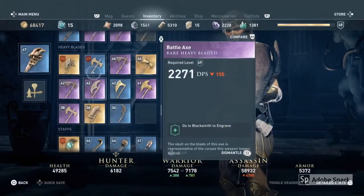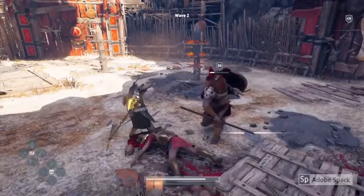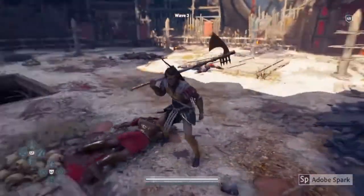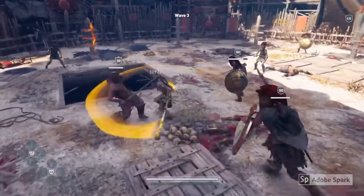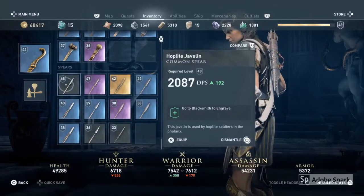The next weapon I'm going to equip is the heavy bladed. After that, the next weapon I'm going to use is the staff.